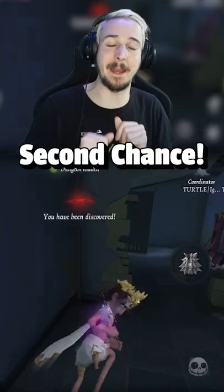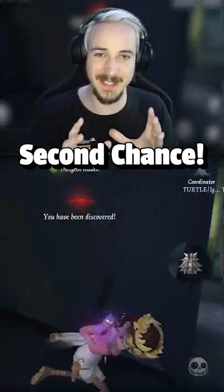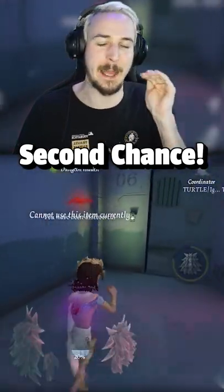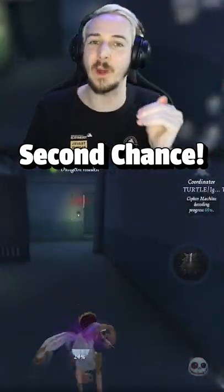Tip number 2: as soon as you tap the skill, you will have a 1 second shield. If the Hunter is not hitting you in this 1 second, you have a 5 second timer on the skill to tap it again to get an additional 1 second shield.